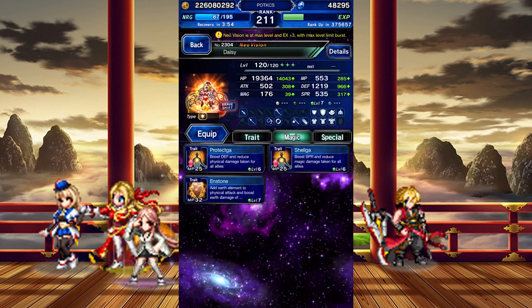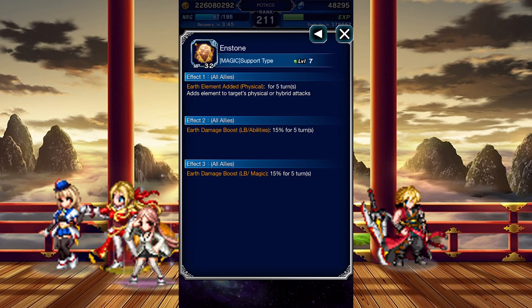She also gets some Magic Spells. Protekka and Shouga can be awakened further to boost their respective mitigation buffs to 50%. Not only that, but she also gets Ent Stone, which imbues Earth onto your team and buffs their Earth damage by 15%.